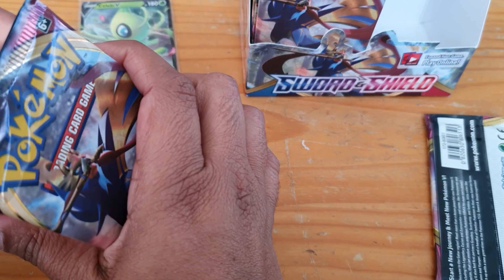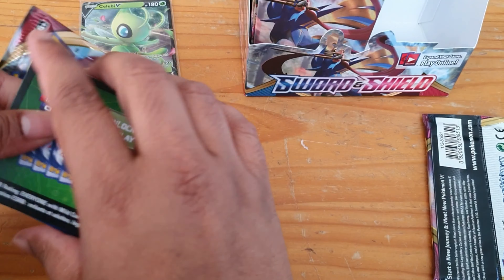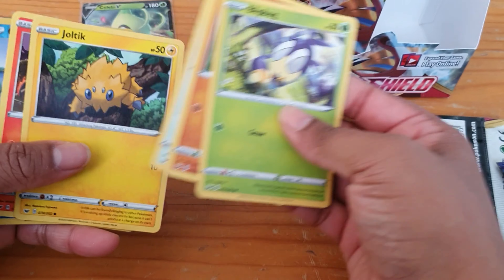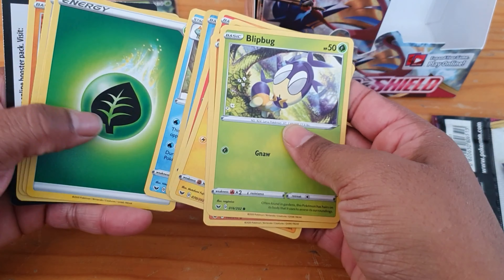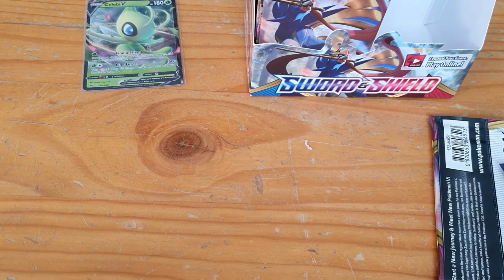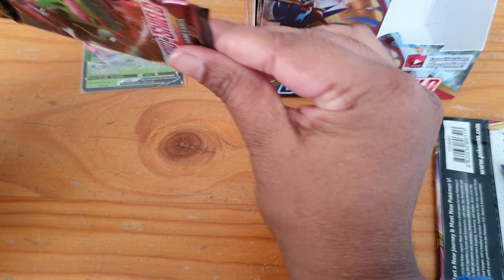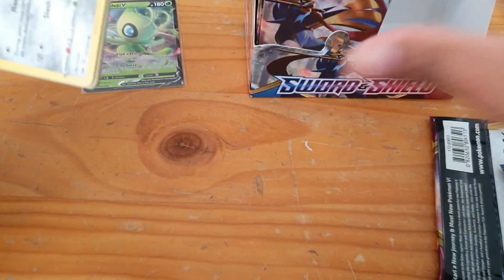Hopefully I don't spoil the next one. We've got Blitzle, Baltoy, Wooloo, Joltik, Silicobra, Snubbull for the reverse, and Dreadnought, energy, Ordinary Rod, Bede, and Hitmonlee. So nothing great in there, but hopefully we can keep going and get something good. Let me know if your pulls have been good!